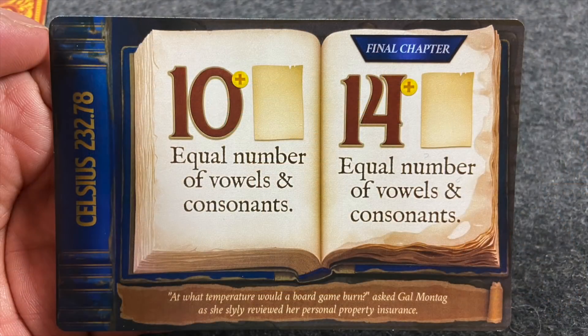The other player's waterlogged book, Celsius 232.78, requires a word of ten or more letters with an equal number of vowels and consonants. And to make things even harder, before the end of the round, the villains attack.